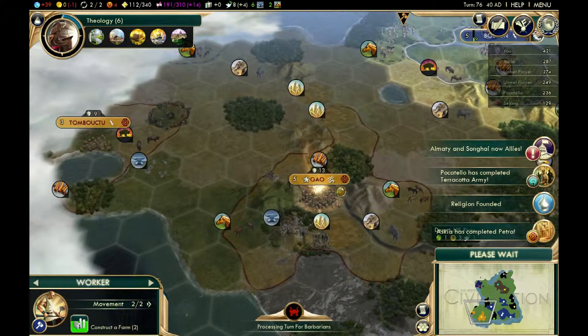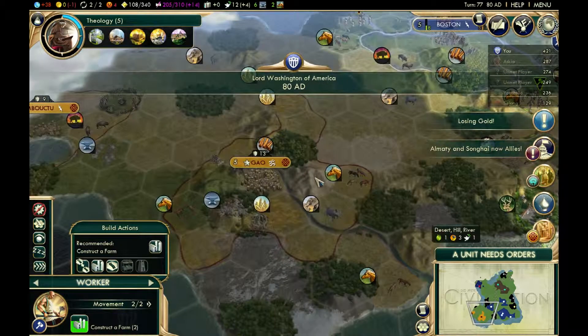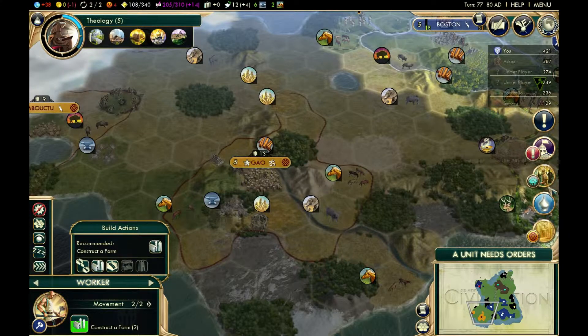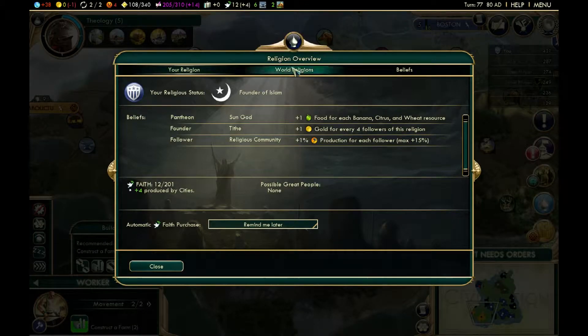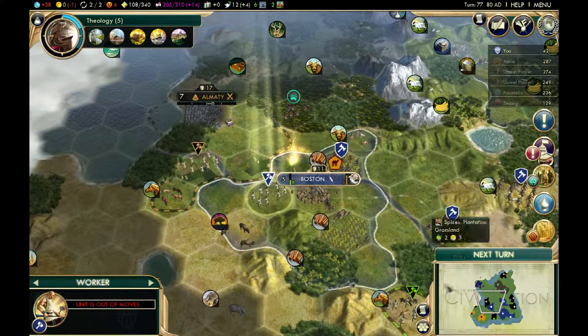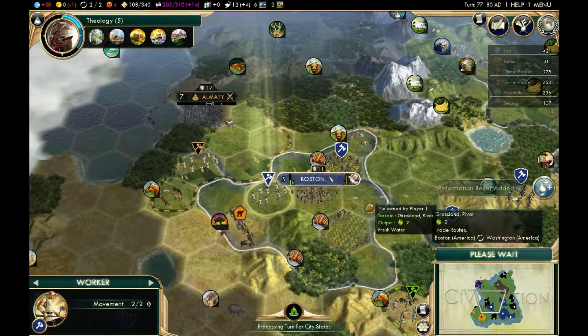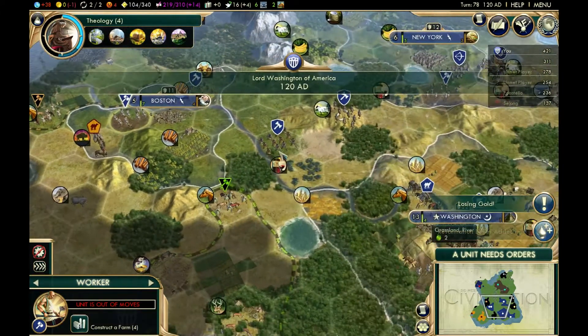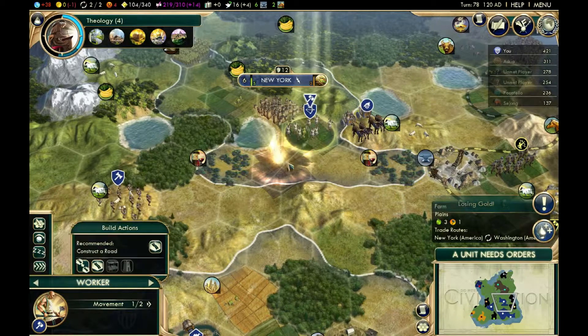Aska completed Petra. This is not a very good Petra city because it only has one desert hill — desert hills are amazing with Petra but you really want two or three. The AI has founded Hinduism. You can click faith and go to beliefs to see what they took — they got plus two gold per city following the religion, plus Mosques. They didn't get Pagodas, which is good for me because I want Pagodas. Pagodas give two happiness compared to most religious buildings which give one — that's a lot better.